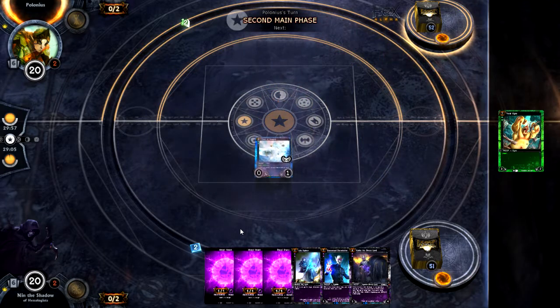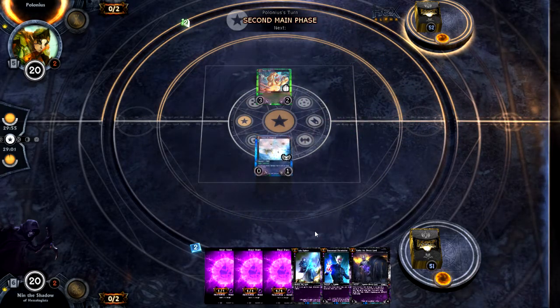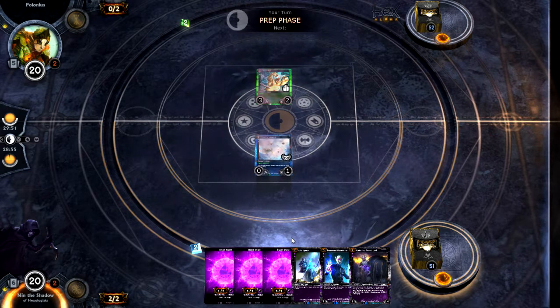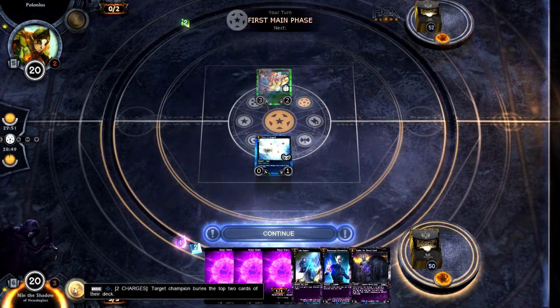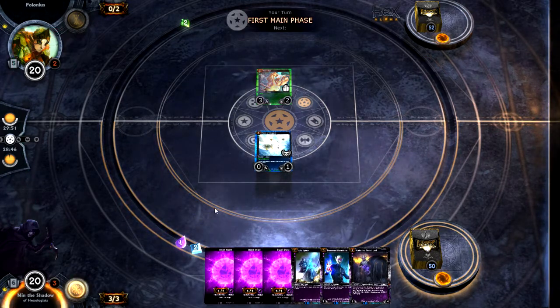Right now there's no counter to Life Siphon — no dispels, no counter magic, nothing. Counter magic was originally in the spoiler but it's not in the alpha yet. Once counter magic comes out, it'll put a real hindrance into those kinds of decks. But in the meantime, there's nothing to stop it, and that's essentially the win condition.